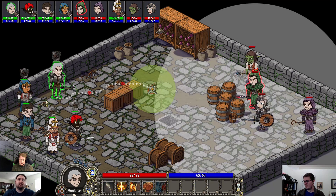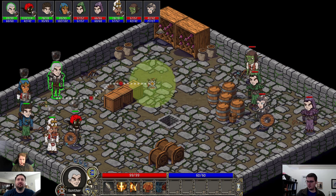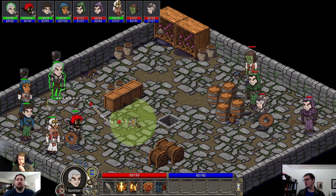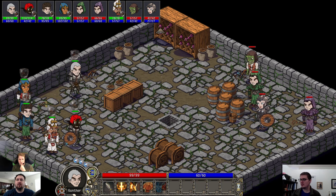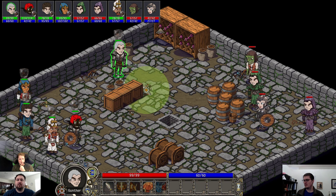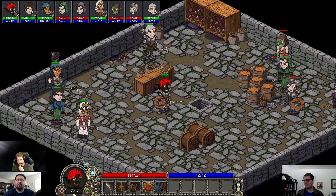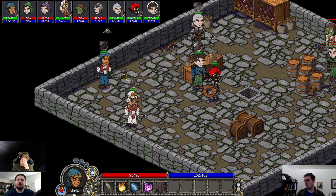It definitely adds to strategy but it also removes from being able to play the classes and races that you want. Here's a fix — if you hover over guys out of your range, you ran into an issue like two streams ago. So it's definitely working now. Your guy hovers green — the guy whose turn it is is green, or red if it's a bad guy.